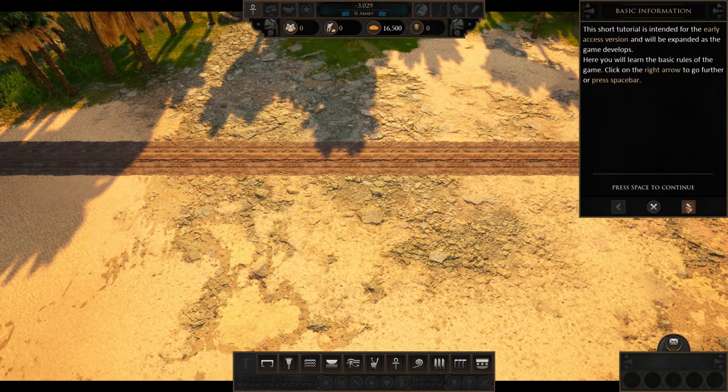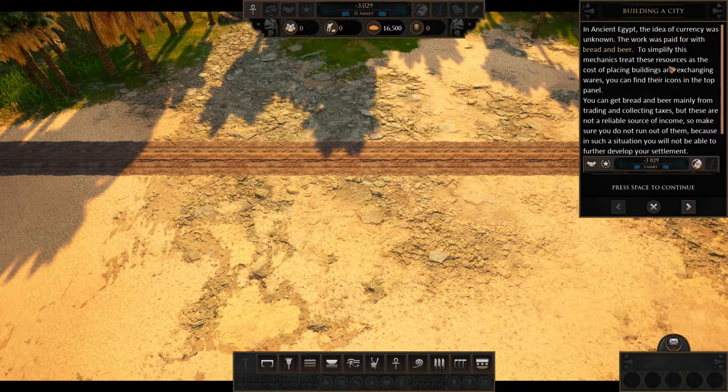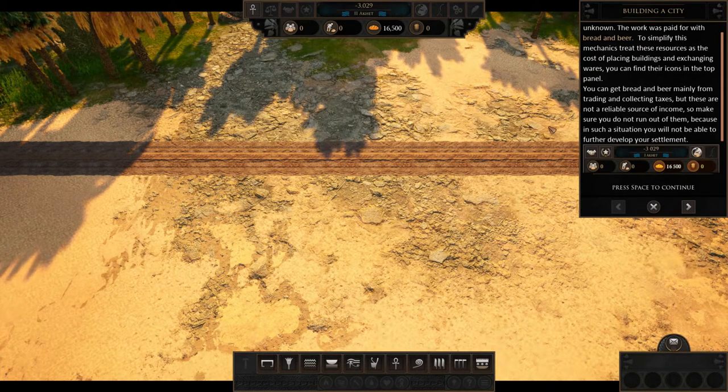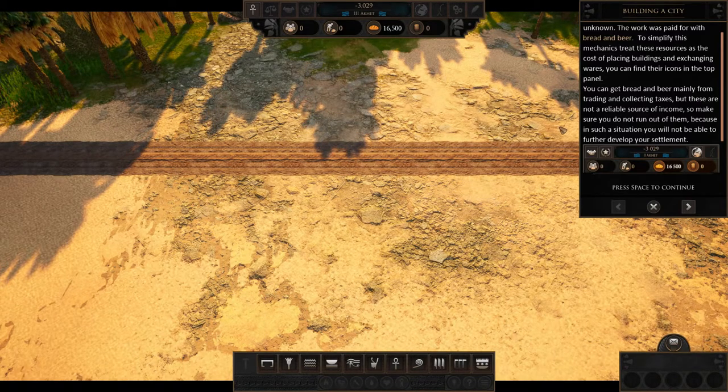Click on the right arrow to go further or press space bar. In ancient Egypt, the idea of currency was unknown — the work was paid for with bread and beer. To simplify this mechanic, treat these resources as the cost of placing buildings and exchanging wares. You can find their icons in the top panel. Make sure you do not run out of them, because in such a situation you will not be able to further develop your settlement.